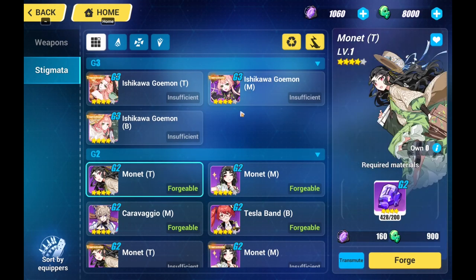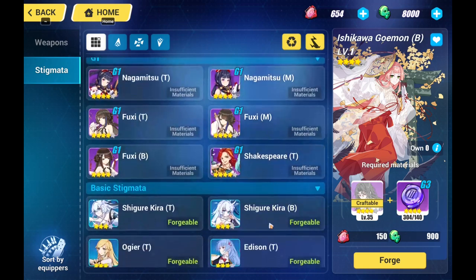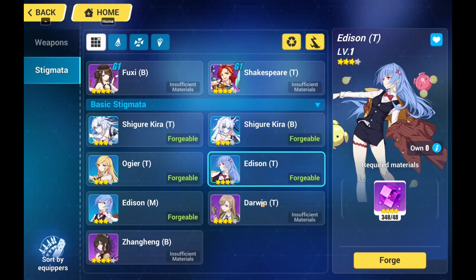Monad T, Geomon M and B are the best Stigmata sets you can get for your lightning team, so it is a slow and steady work to get there. But for now, you can work on Edison T or the Darwin set.